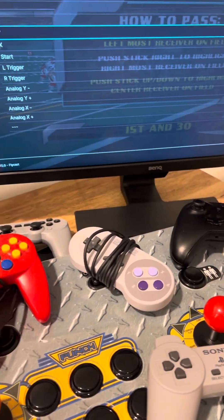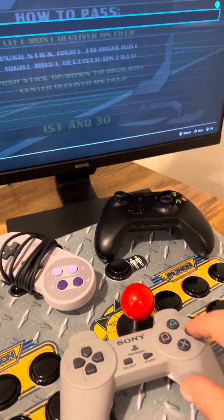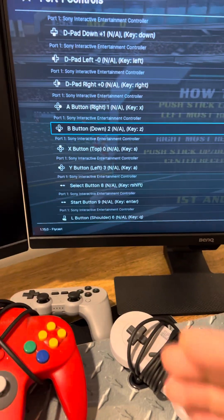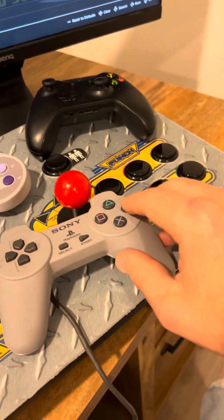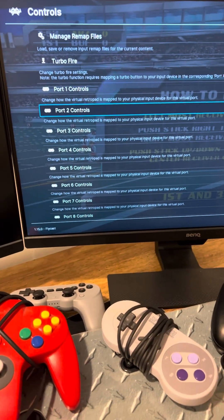There are other ways to do it. I'm not going to change anything because this is already set for me, but what I would normally do is hit back, and you hit back again. If you want to change other buttons, you do that, then hit back again and do it for player 2 controls, player 3, 4, whatever.